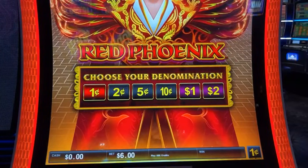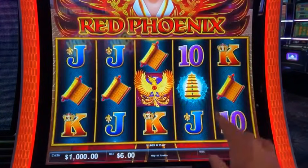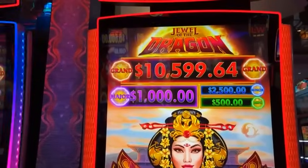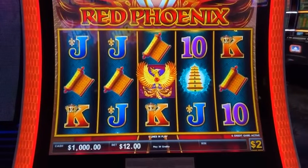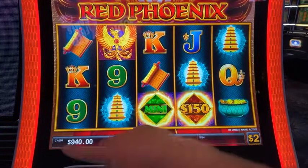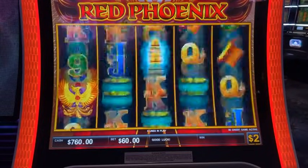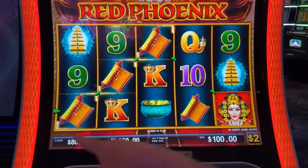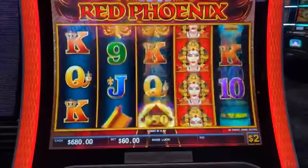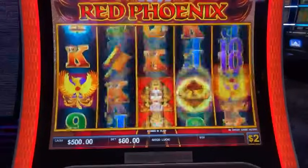We're going to do dollar denomination here — actually, two bucks. Same thing: mini $500, major $1,000, minor $2,500, grand $10,590. I think the major is maxed out. So we're going to do some $60 spins. Three of the little diamond things on reels two, three, and four and you're in it. I think you can get two bonuses in here if you get six total orbs or coins with three diamonds included. This game can get real expensive real quick — start dumping cash too.